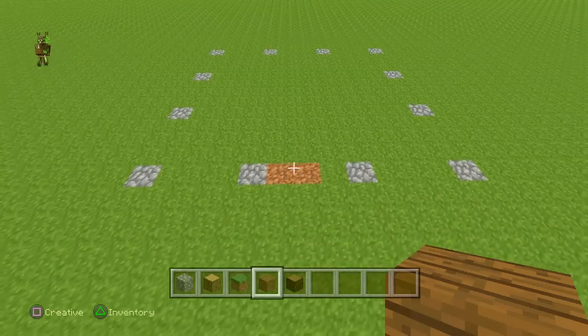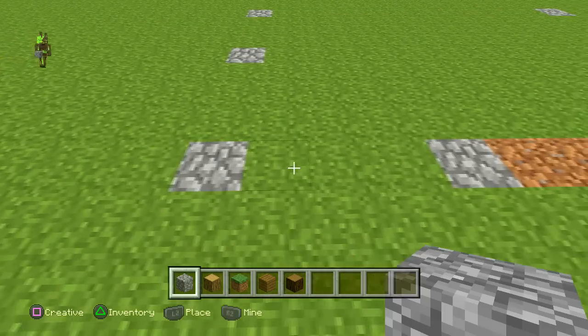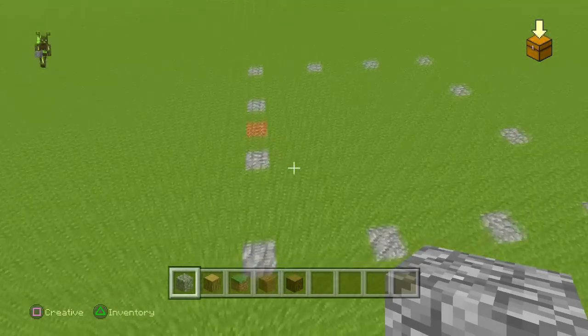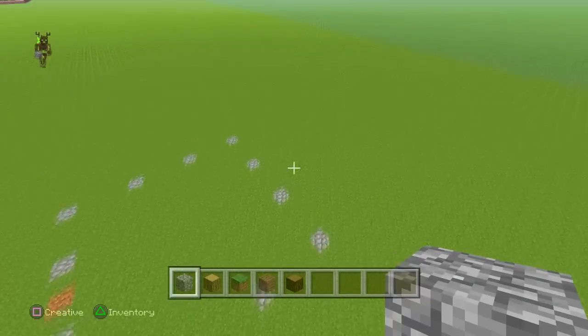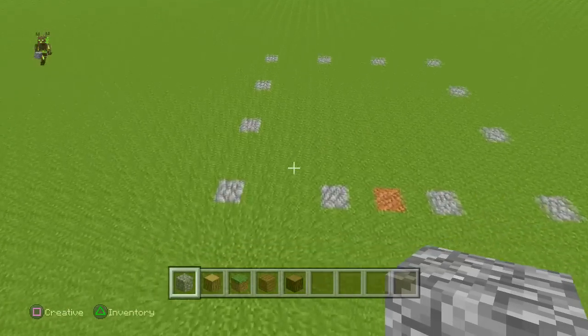So we're going to start off by putting cobblestone here, counting one two three cobblestone, one two three cobblestone, one two three cobblestone, and we're going to go around like that — exactly the same. So one two three cobblestone, one two three cobblestone. It should be four lots of cobblestone with three in the middle, so a square like that. You can pause the video and get ready.